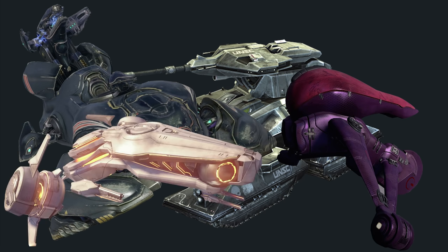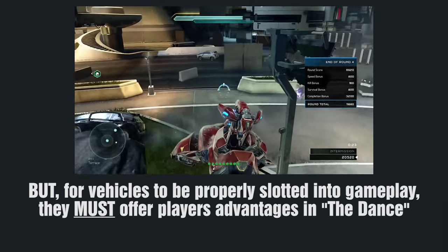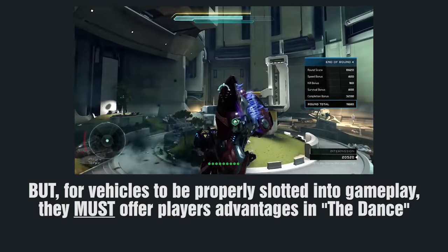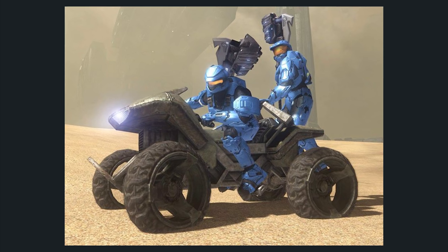Vehicles like the Scorpion, Wraith, Banshee, Wasp, Phaeton, and Mantis offer players higher levels of damage potential than they could ever get naturally, and that usually comes with a significant boost to your health as well, because of the protection the vehicle provides. Even a vehicle as weak as the mongoose is desirable by players because of its additions to mobility — just one single category.